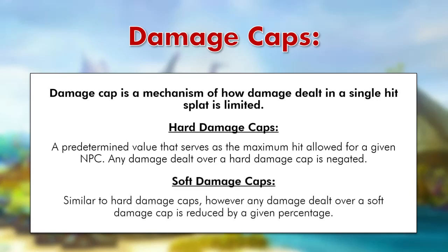Now let's talk about soft caps. These are similar to hard damage caps, but any damage dealt over a soft damage cap is not negated — instead it's reduced by a given percentage. One of the most well-known examples is Nex in P5, the Zaros phase, where she has a soft damage cap of 2,000 and any damage above this is reduced by 75%. So if we hit a 12k in P5 Nex, we get 2k for free, but the remaining 10k is reduced by 75% to 2,500, meaning we only actually hit Nex for 4,500.